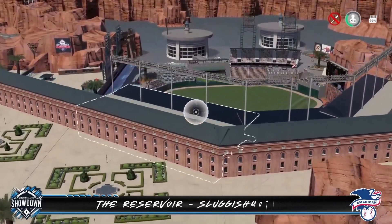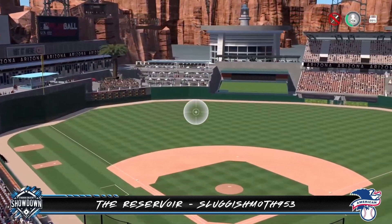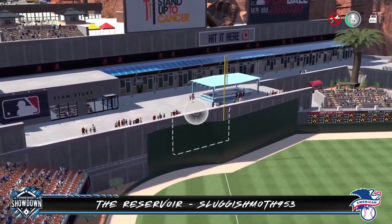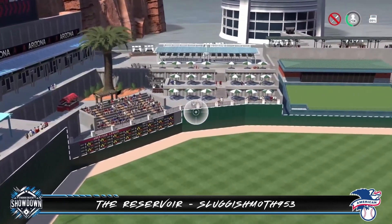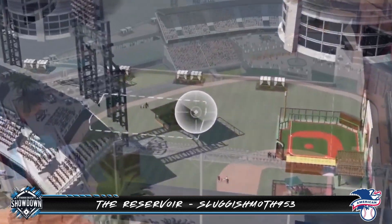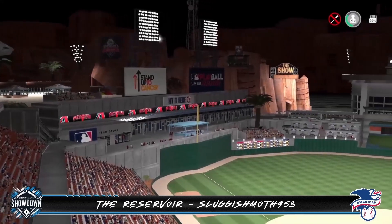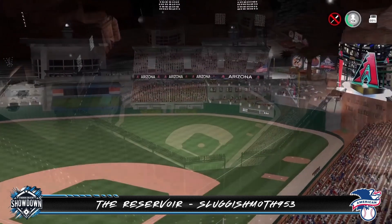For our third American League entry we're gonna head out to the Wild West to Yuma, Arizona for The Reservoir by Sluggish Moth 953. This is a pretty cool concept build — it holds 21,000 fans and has an elevation of just 141 feet. He's built the concourse around the entire stadium and it looks beautiful with a team store, a lot of vendors, and even some picnic seating. I love the use of different levels and how he tucked that scoreboard right above the short wall. Right field has a beautiful plaza and the curved staircase is a thing to behold. Flip the lights on and this stadium really shines. I played a few home run derbies in it and there are a lot of fun targets at different levels to aim for.